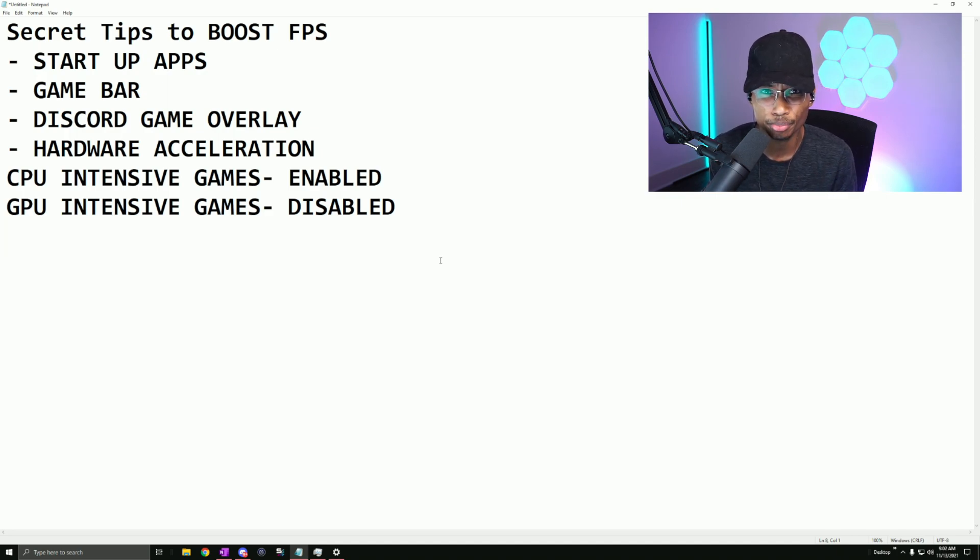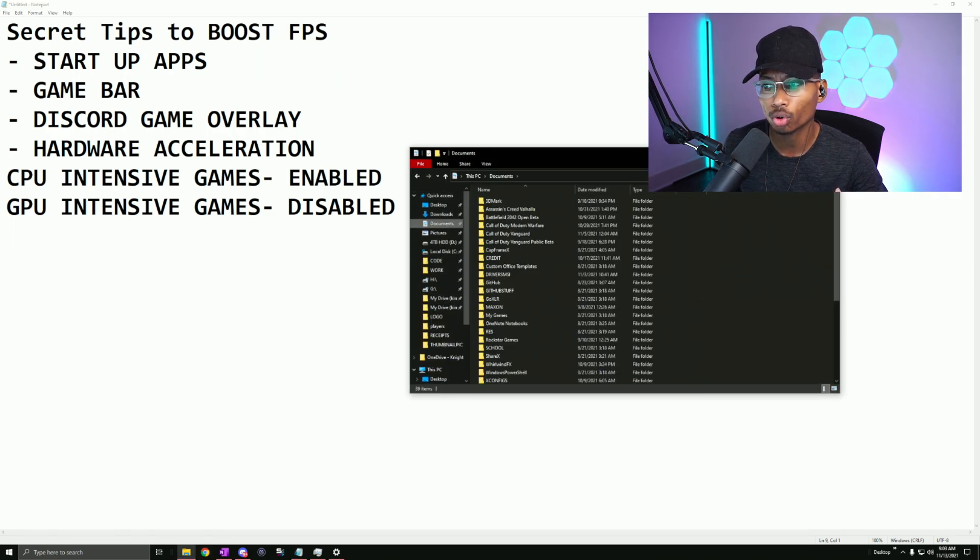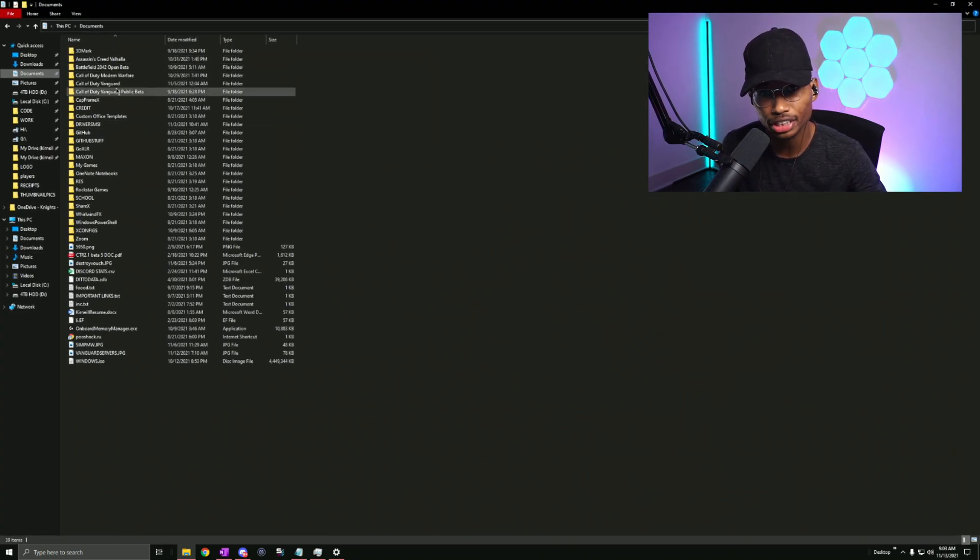Games are really latency-intensive, so if you have stuff running in the background for no reason, that's going to hurt your frames. Strip away background processes so your game can process as fast as possible — that's the key concept behind all these tips. The next tip is specifically for Vanguard and Warzone, or any Call of Duty title. Go to Documents, find the Vanguard or Modern Warfare folder, then go to Players.